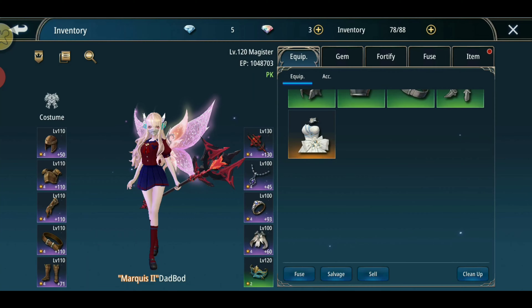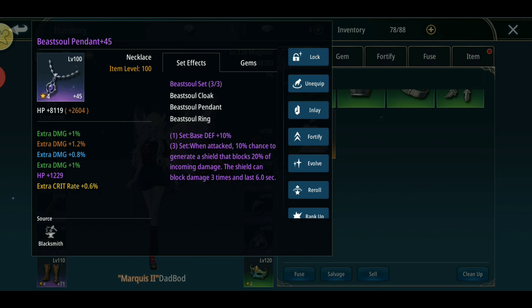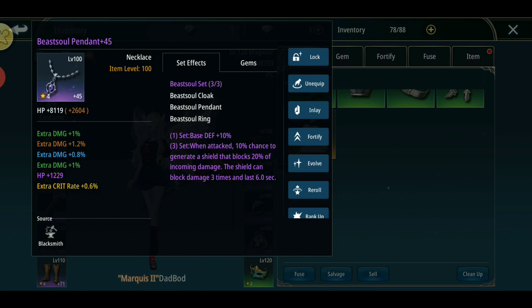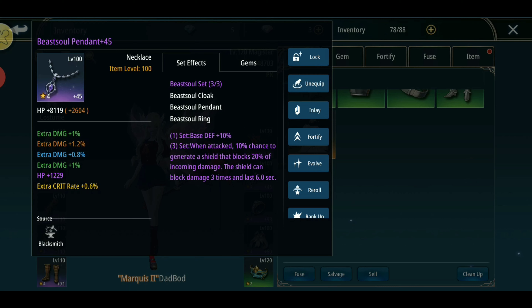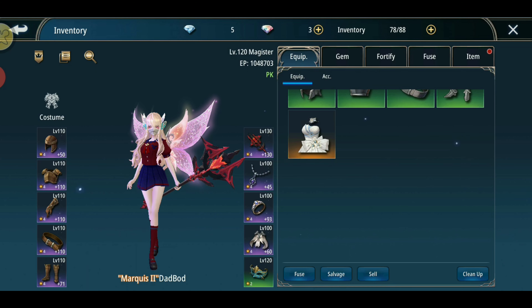For the necklace and the cloak, these two items don't have an attack stat. The only debatable options are extra damage and damage against player. Extra damage per 0.1 is 138 EP, while damage against player per 0.1 is only 69 EP. Extra damage is best, but if you're short on blue diamonds, damage against player is a decent temporary option.